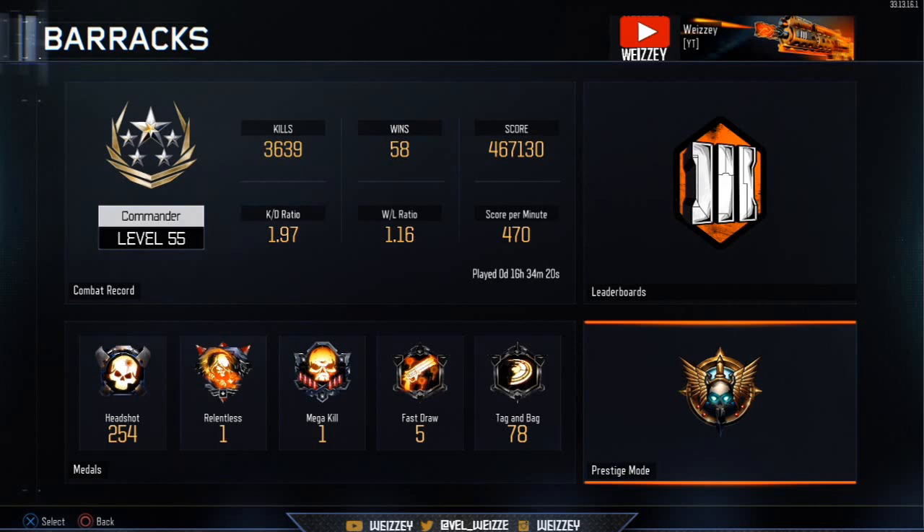Win-loss ratio 1.16. Score per minute 470 — trying to get that over 500. Played 0 days, 16 hours, 34 minutes and 20 seconds.